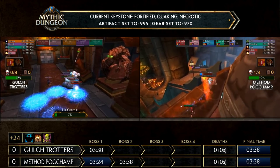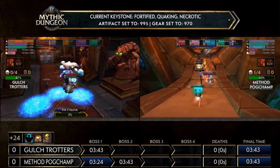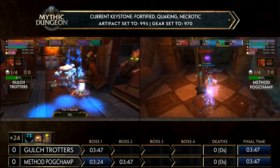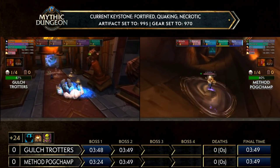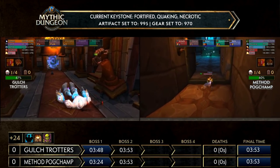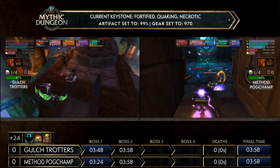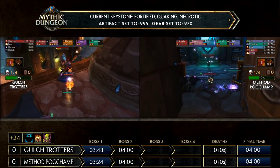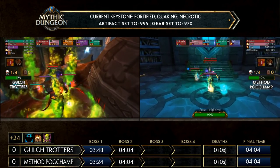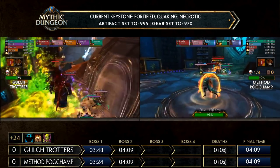Gall Strotters is about 15% lower on the Curator than Method Pogchamp after that first Evocation phase — a huge amount of damage from them, but they'll finish soon too. Method Pogchamp nicely drags the boss to the exit to save precious travel seconds as they head into the same hallway. Method Pogchamp is already over on Shade of Medivh. Some teams pull bats in between the corridor and Medivh, but Method just uses Repentance on the mob and goes straight through.